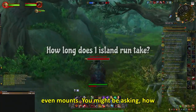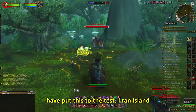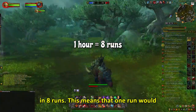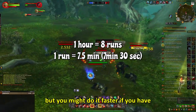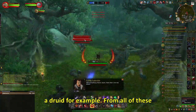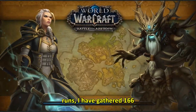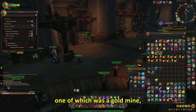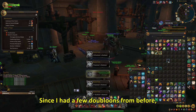You might be asking, how long does one Island run take? Well, I put this to the test. I ran Island Expeditions for 1 hour, which resulted in 8 runs. This means that one run takes around 7 minutes and 30 seconds, but you might do it faster if you have a Druid, for example. From all of these runs, I gathered 166 doubloons, 4 transmog pieces — one of which was a gold mine — and 2 pets.